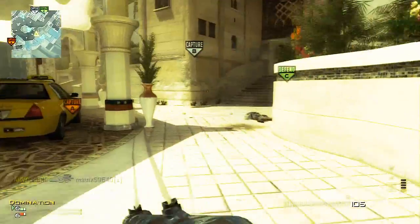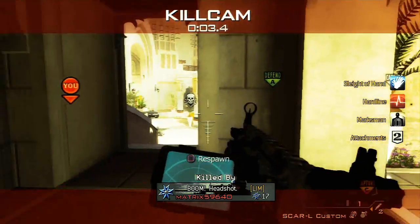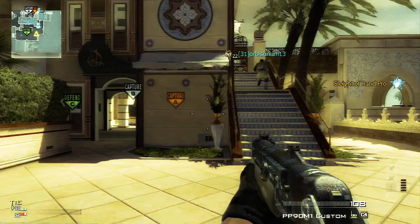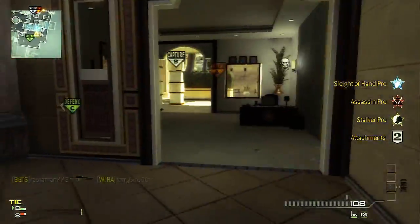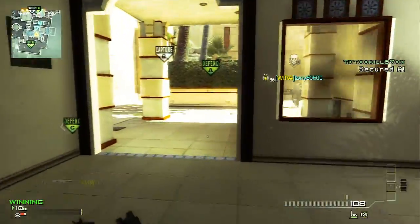Oasis is a luxurious resort in Dubai and it's really modernized and really colorful. I've never seen a colorful map like this — it makes me want to play. Look at that snoop tuber right there — brilliant killcam, brilliant! A lot of credit for you there.